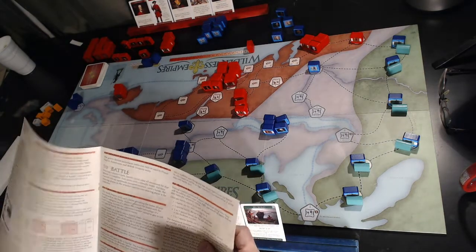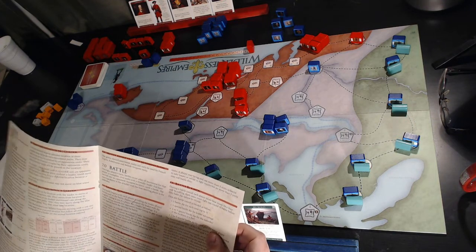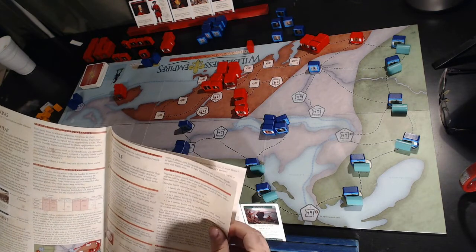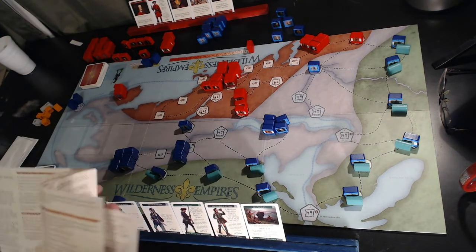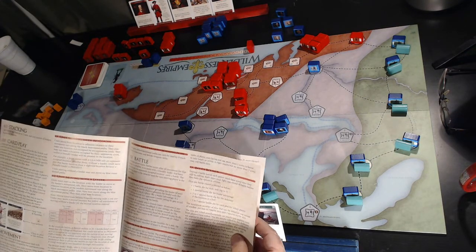Battling is pretty simple: one battle die for each unit up to five; one special battle die for leader advantage; one to three special battle dice for the defender if the location is a fort; and one to three special battle dice for a card played by either player. Importantly, you cannot play the same card twice in the same season.